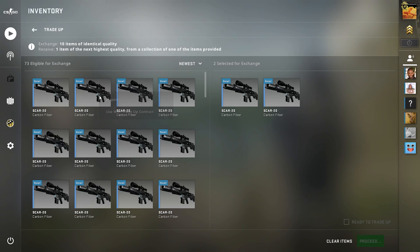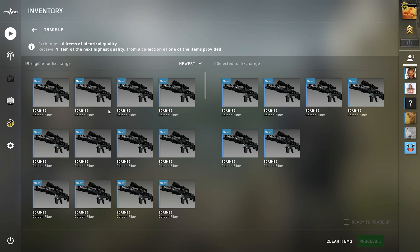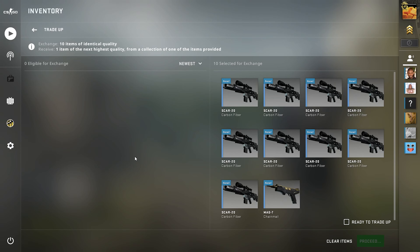All these scars are roughly about a 0.01 to a 0.03 float. Essentially what we're trying to do here is keep it as low as possible so that if we get to the end we can maybe save some money. Here's our first 20% trade-up, let's see what we get.